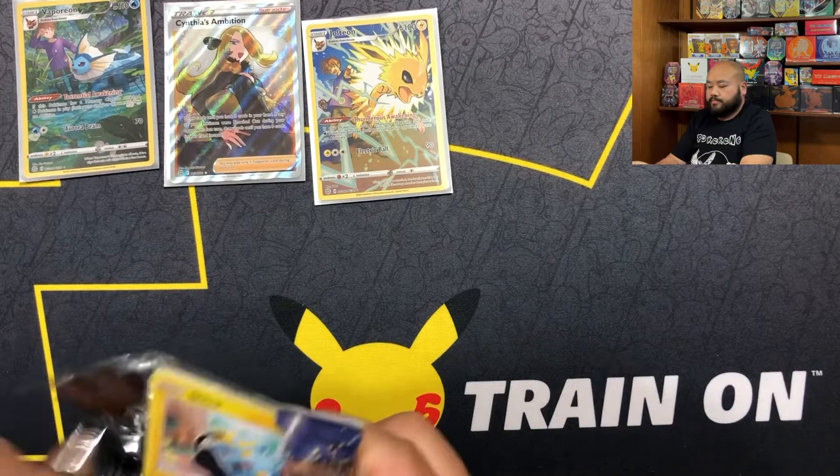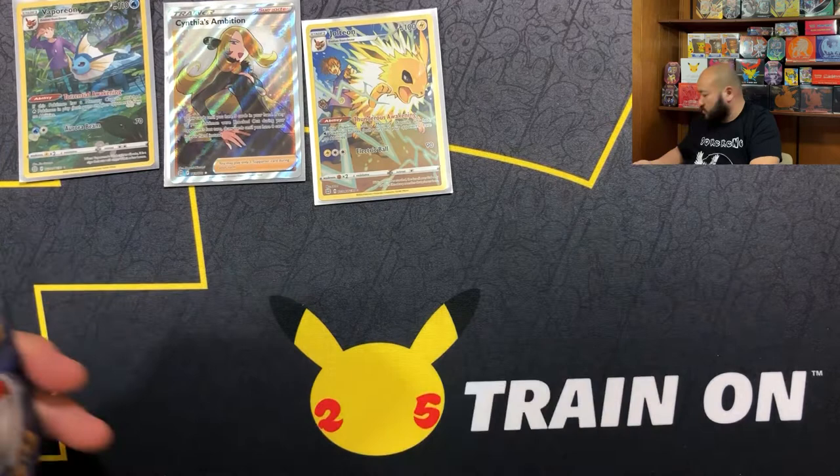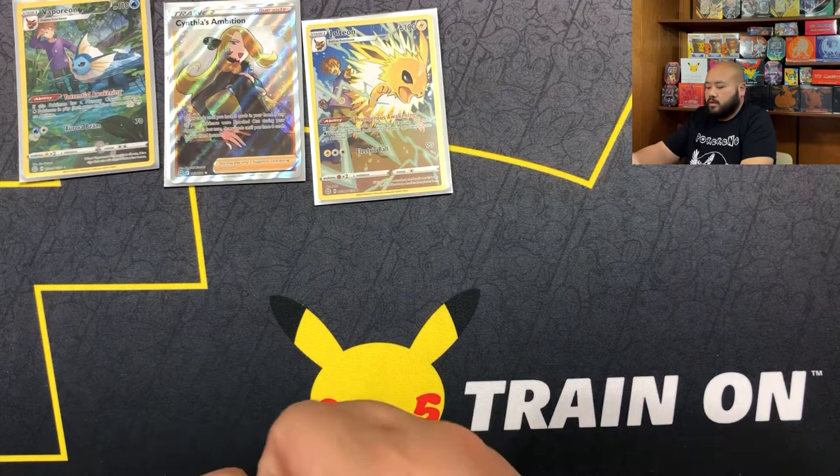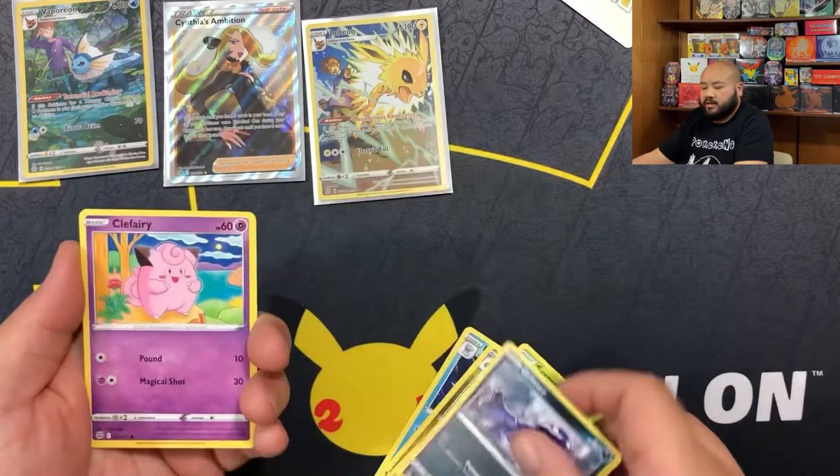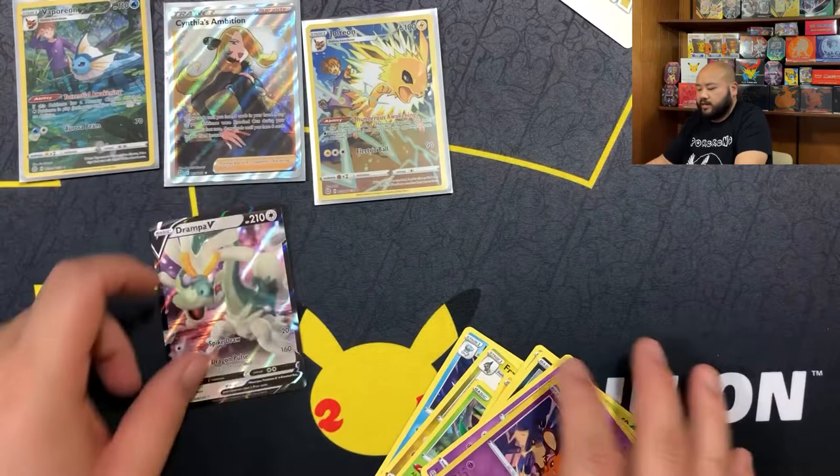I believe Astral Radiance, the new set in May - I think it's May - and we got another V-Star card. What do you guys think about that Machamp alternate art? It's like a busboy or waiter or something. And we got a Drampa V hit - almost threw that card away! So we got a Drampa.